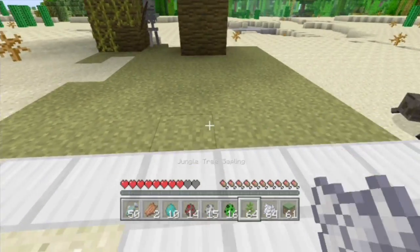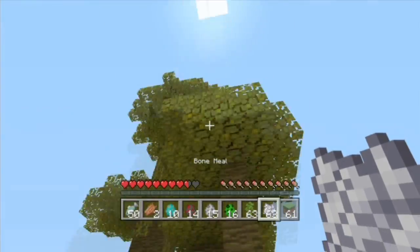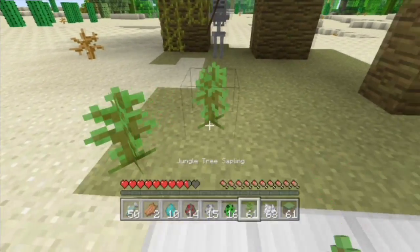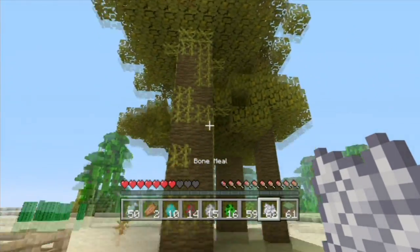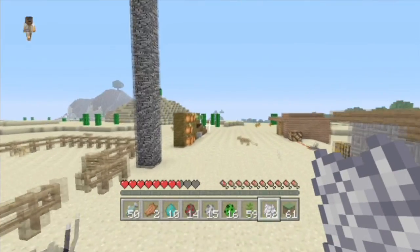Next we have the trees — there's one. To make the big ones, you need to place four of them together and use bonemeal, and it will make the giant trees. It's pretty sweet.